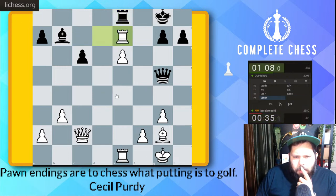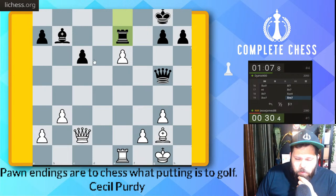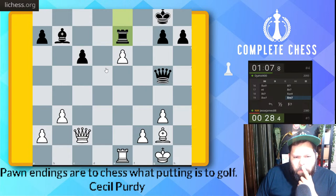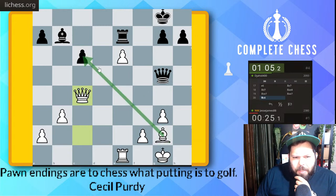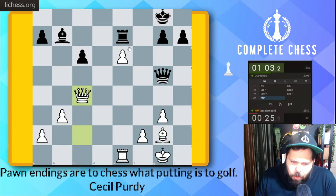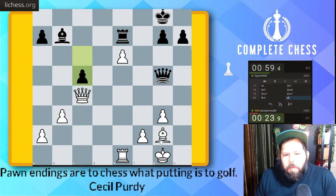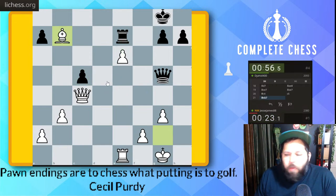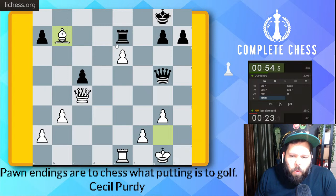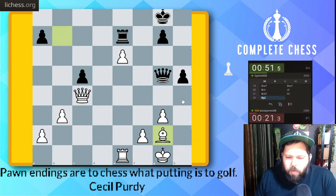Rook takes. Queen c4 — I really wanted to take on c6 here but I was trying to calculate if this actually worked or not. I think it would — bishop takes would be good. E7 check and this is just game over. Bishop back g2, queen takes on h4. If I could trade off the rook it should be an easy win. Queen e2, h5 pawn.